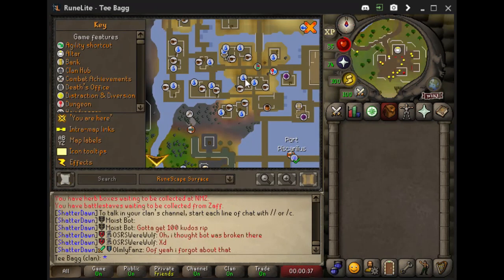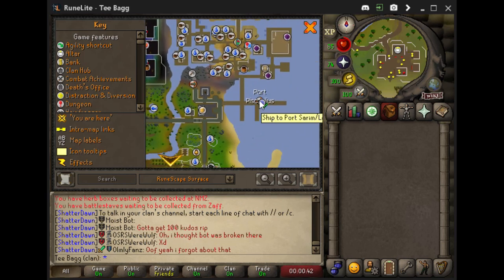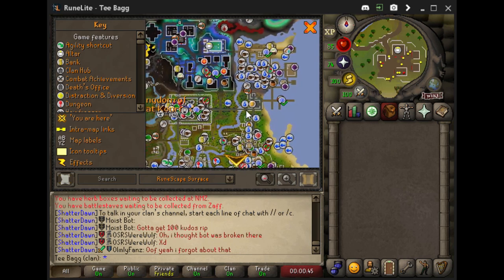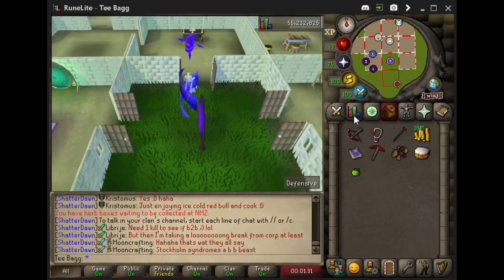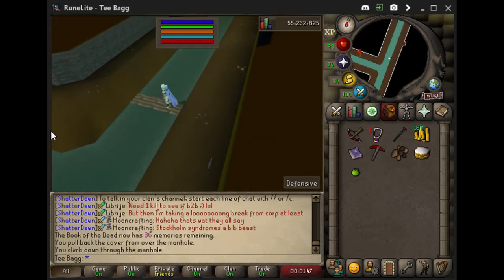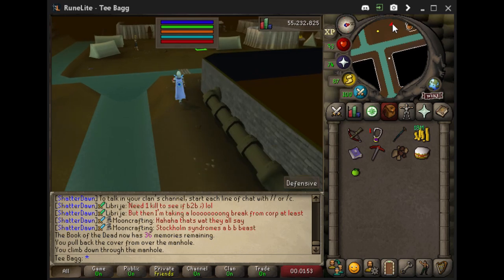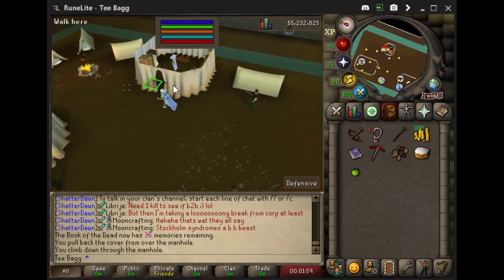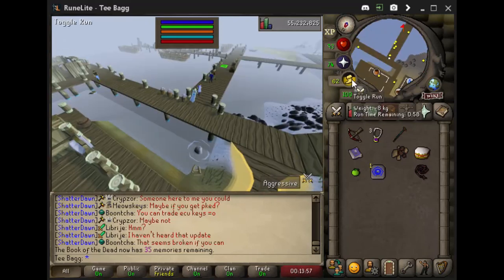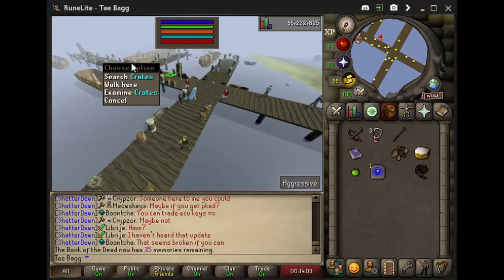Now let's make our way over to Piscarillius. We can do this with our Kourend's Memoirs or Book of the Dead. We can also go to Port Sarim and use Veos or Cabin Boy Herbert, or teleport to the Castle of Kourend and run east. Once there, head to the dungeon entrance shown on the mini-map and go down. Run south then west and head up to the general store. Once you're done accessing the general store, you can run back up through the manhole or just teleport back to Piscarillius.